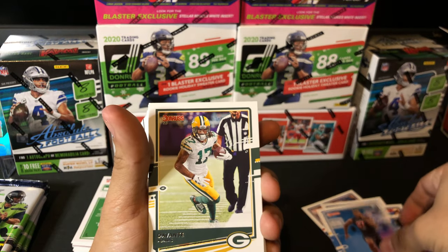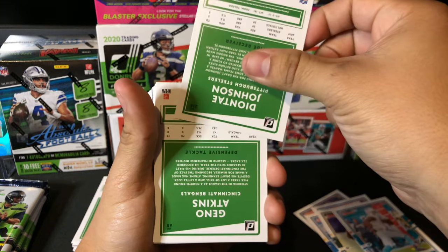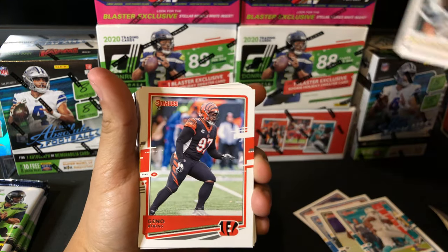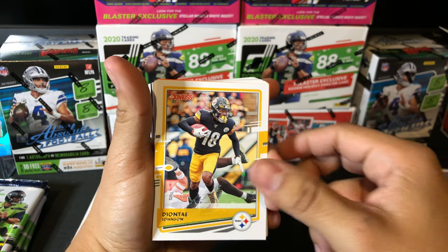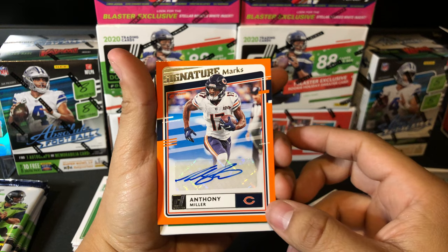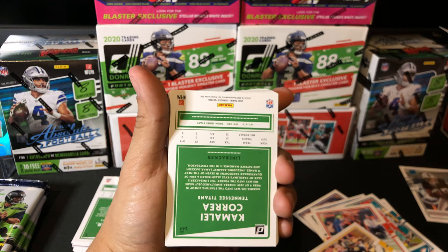We have a Kenneth Murray, Devontae Adams, Devontae Parker, Kid Reporter for you guys. Brian Edwards rated rookie — good hit right there. Geno Atkins, Deontae Johnson. Oh, we have an autographed card — Signature Series Anthony Miller. Stickered autograph, but an autograph nonetheless. That's a sweet hit. We got two really good hits: a numbered card and an autographed card coming out of one blaster — that's really sick, guys.